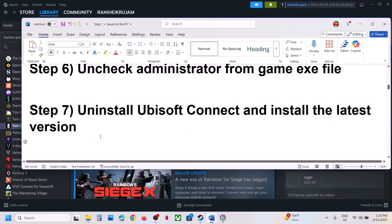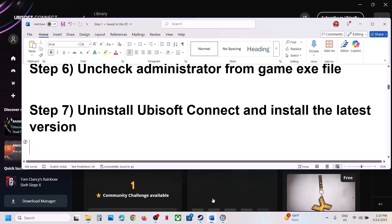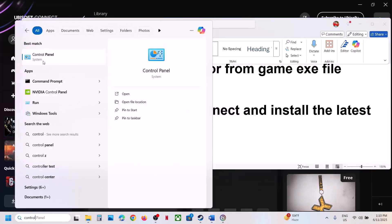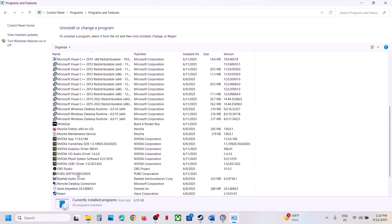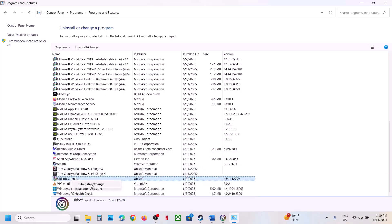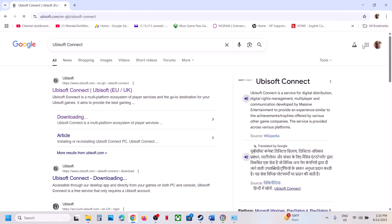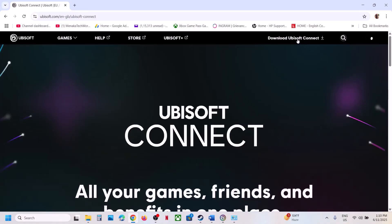If that does not work, the next step is to uninstall Ubisoft Connect and install the latest version. First close and quit Ubisoft Connect, then go to Control Panel, click Uninstall a Program, find Ubisoft Connect, right-click and click Uninstall, click Yes. Once uninstall is complete, restart your computer. After the restart, go to the Ubisoft Connect website, download the latest version from the Download button at the top right, install it, log in, and check.